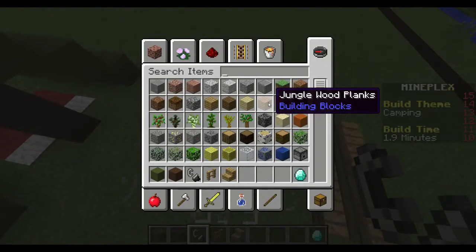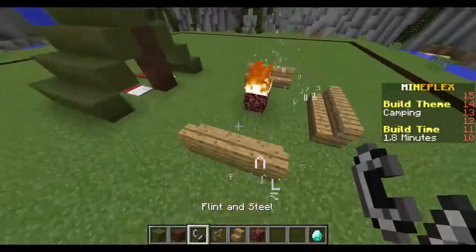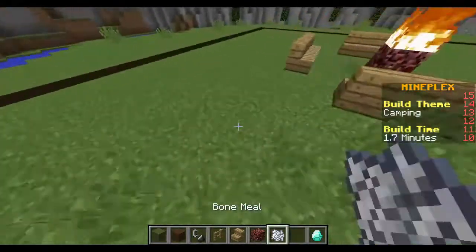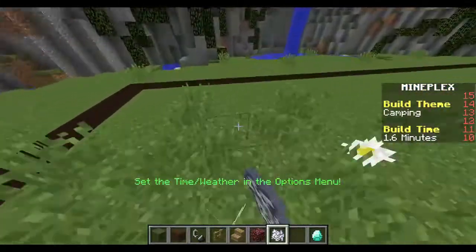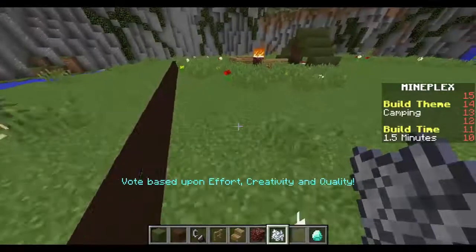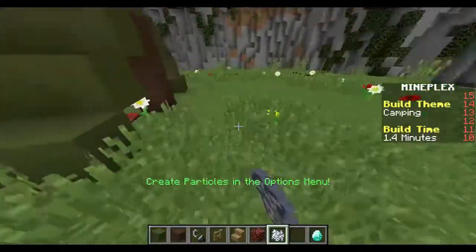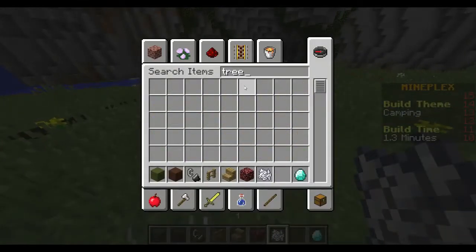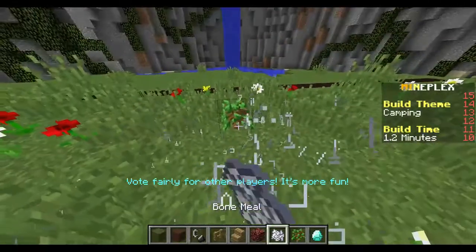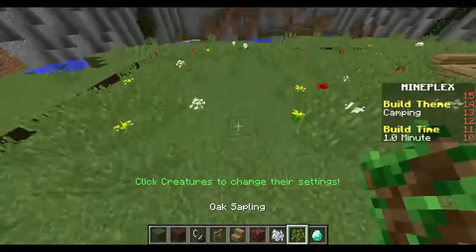Boom — wait, that fire's gonna go out now. The only thing where stuff can burn and not stop. What else? Bone meal — that makes the ground look good. I'm gonna have to plant some trees everywhere. Looks very natural right now — oak sapling — bang bang bang boom, plant a few trees.